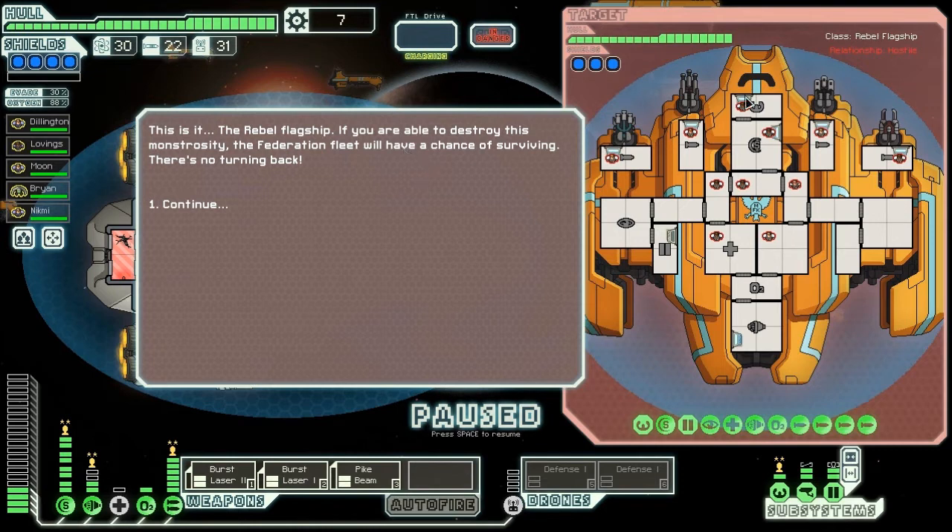And it doesn't have the Zoltan thing either. It normally has a Zoltan shield as well. Zoltan shields absorb damage - it's like a shield with a health bar. It's actually a cheat shield because it comes back after a while. But this is it - the rebel flagship. If you are able to destroy this monstrosity, the federation fleet will have a chance of surviving. There's no turning back.